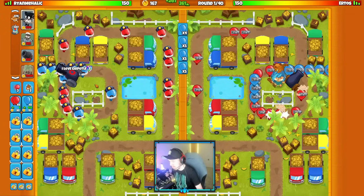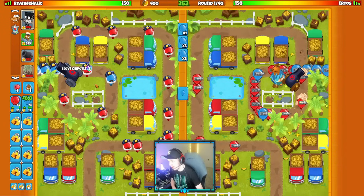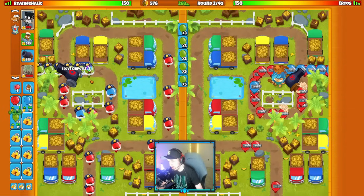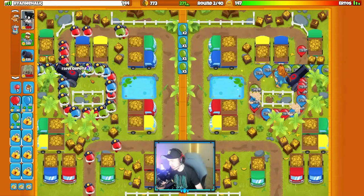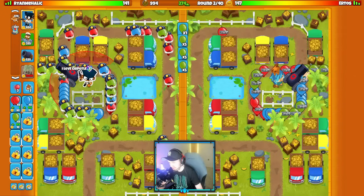I'm expecting some sort of Wizard loadout. I've seen people trying the Wizard Bug with Smudgecat Azalea a lot. Wizard Village Bomb is one popular loadout, so that's kind of what I think Ertos may be bringing here. We'll have to wait and see. I know we're using the Phoenix Glitch late game to defend is most likely what's going to happen.